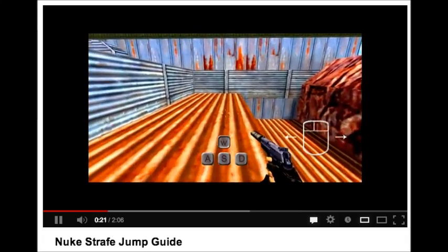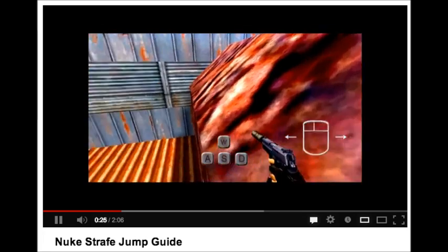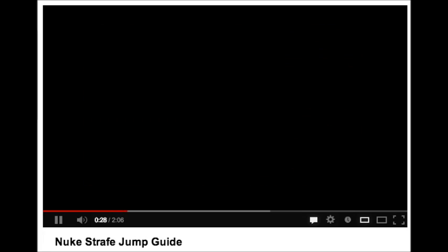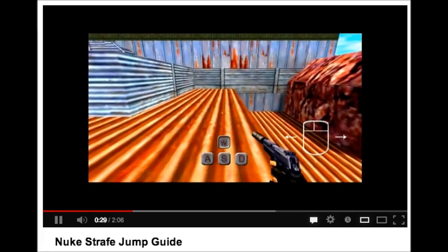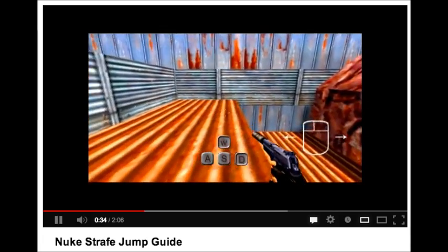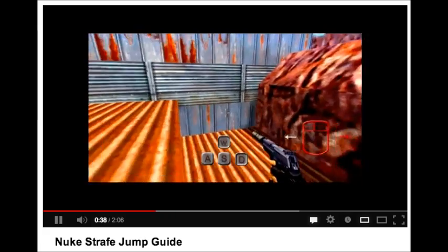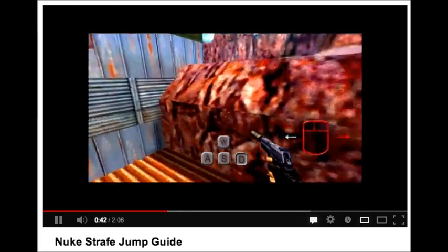It also turns out that there are a lot of strafe jumping tutorials available on YouTube. This one here seems to be the definitive example, and even though it's for 1.6, I'm sure the technique is basically the same. Mercifully, it also overlays the keyboard presses on the video, so poor idiots like me can actually tell what's going on.